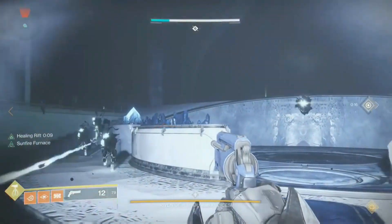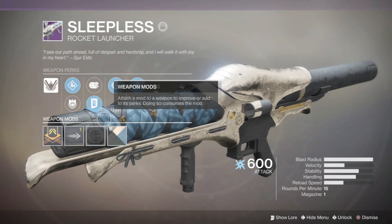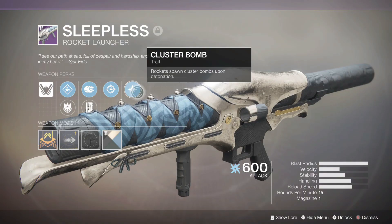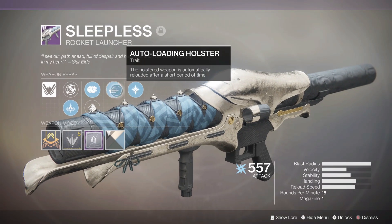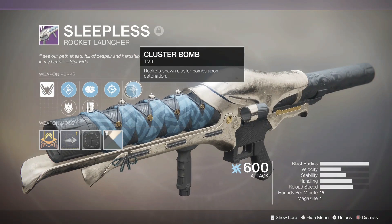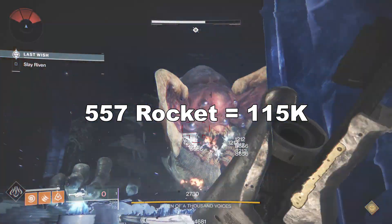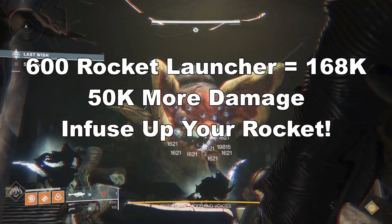For weapons, everyone needs a Rocket Launcher with Cluster Bombs. A Rocket Launcher with Impact Casing will do an extra 10% on Impact Damage — that's 2,000 extra damage before buffs and debuffs. So look for a Rocket Launcher with Impact Casing in the Magazine slot as well as Cluster Bombs. Also add a Boss Spec weapon mod, which adds 7.8% damage — though I'm not sure if that applies to Cluster Bombs. Lastly, make sure your Rocket Launcher is 580, because if the attack is under the enemy's power level it will do less damage.